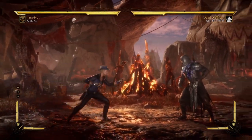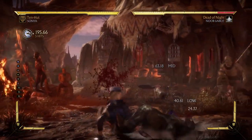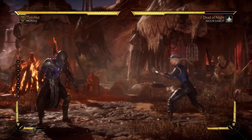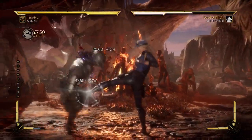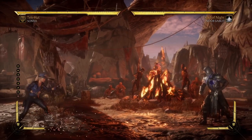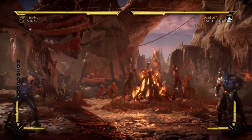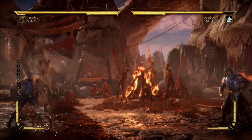Sonya Blade is an up-close brawler character. Even though her zoning is good — her energy rings, especially in variation 2 — she's not meant to zone. She is meant to stay up in your face. So what does she get in variation 3? She gets a zoning tool in the form of this cat drone, which can be commanded to do several different things.